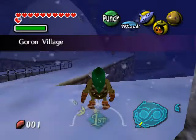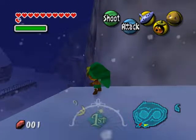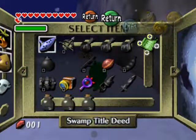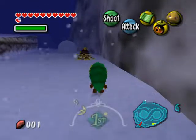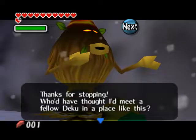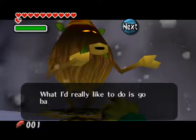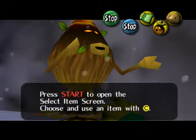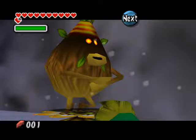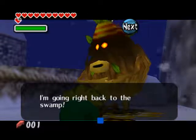So you come back here and switch to Deku Link, then the Deku Scrub is right down here. Let's use our swamp title deed. Thanks for stopping by. I would have thought there's a fellow Deku in a place like this. That's not the bomb bag. I'm focused on efforts for Gorons. Here we go — that's one title deed. I'll give you this land in exchange. We got the mountain title deed. I'm going to ride back to the swamp.